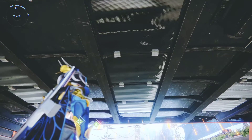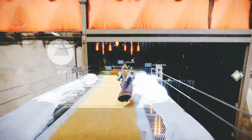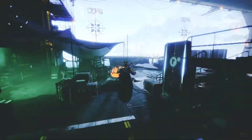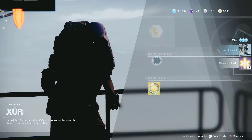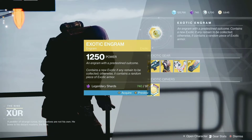Alright guys, we found Xur in the tower. Just lean in the tower and turn to your left and let's go find him. There he is right here. Just give him some cookies if you have some, and let's check out our exotic engram. The first thing we're gonna check — let's see what I can get from him.